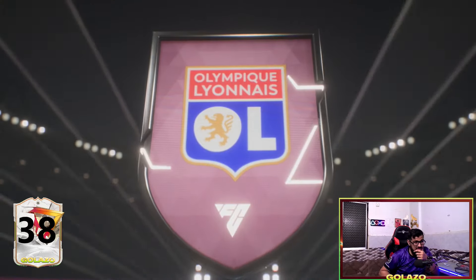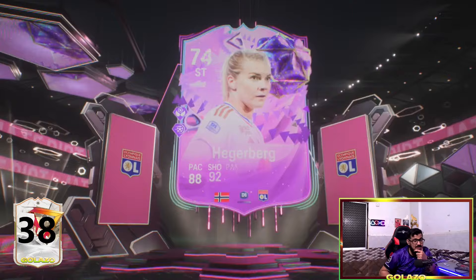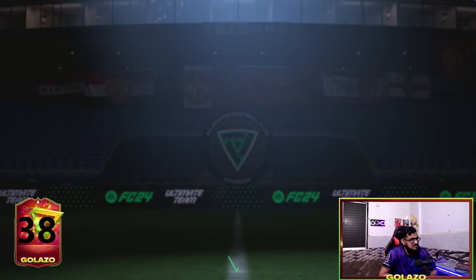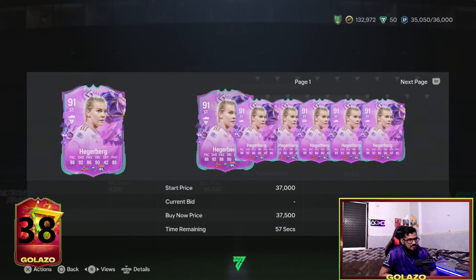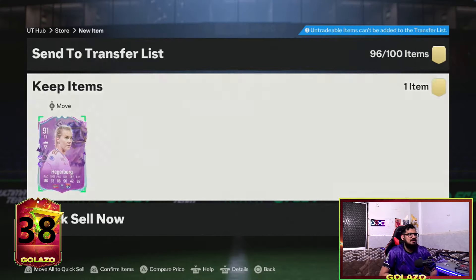It's going to be sold on — it's Hegerberg again. I would highly not recommend this pack. The 85-by-10 is definitely the one to choose. You can grind so many things out of that and still pack a promo card, a Gullazzo Team 2 card, or something like that.